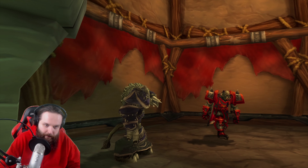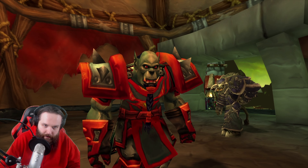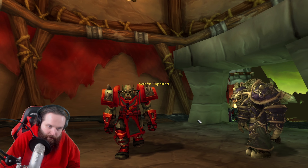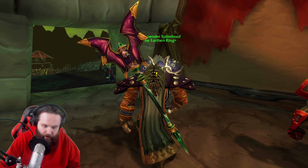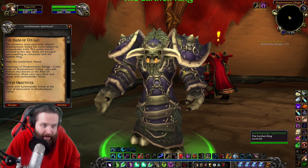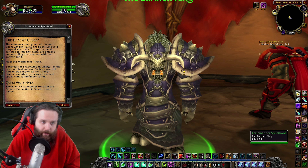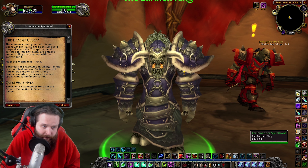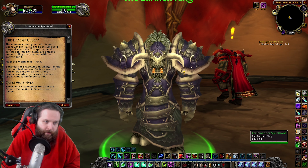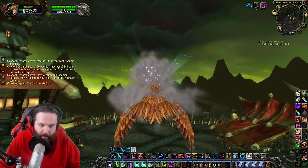I'm going to get a picture of these two NPCs. Let's have a chat with Earthminder Splinthoof. The quest is called 'The Hand of Gul'dan.' He says: 'The elementals need your help, Torrent. Shadowmoon Valley has been subject to unspeakable evils. The spirits remain tortured to this day — many are enraged and unwilling to commune with the Earthen Ring. Help this world heal, friend. Southeast of Shadowmoon Village, in the heart of Shadowmoon Valley, you will find the Altar of Damnation. Make your way there and speak with Earthminder Torlach.' That'll be a cool quest chain to do.